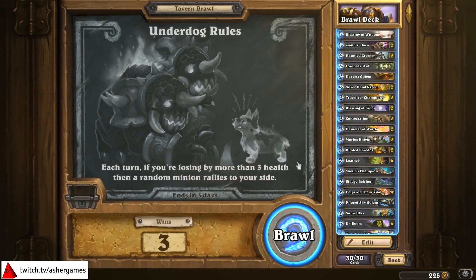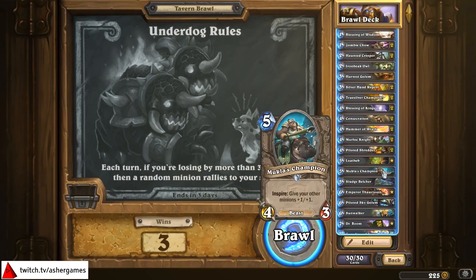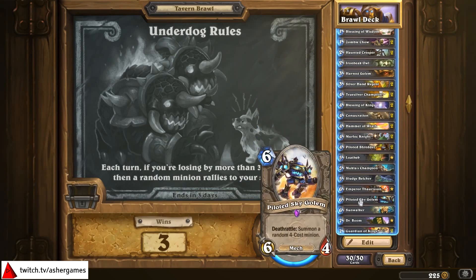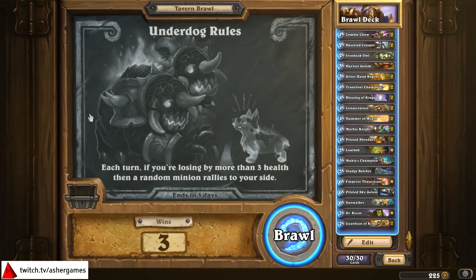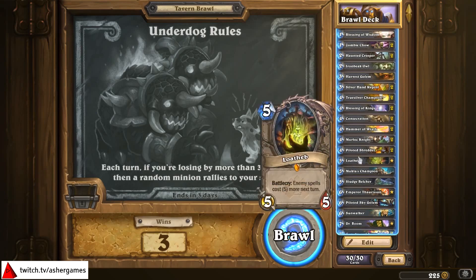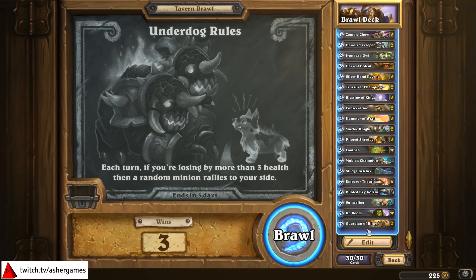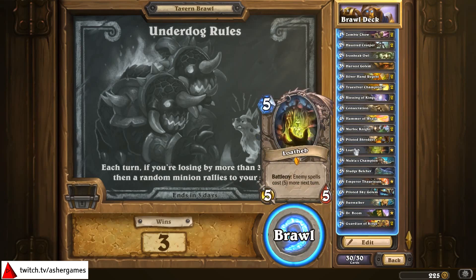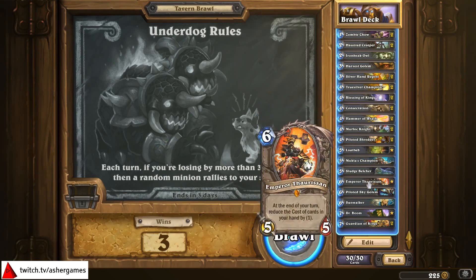Even basic Paladin with just a few additional spice cards like Dr. Boom and stuff beats Shaman. He didn't have a bad draw either — I was just ahead. So that's underdog rules. You want to try and let your health get down a little bit. I saw a lot of people today getting cute with Mind Control Tech, but the risk with Mind Control Tech is always that you don't get a lot of value for what you pull, especially when it's going to get generated every turn by the rules. I think this is a very interesting challenge — definitely my favorite brawl I've had in a while.